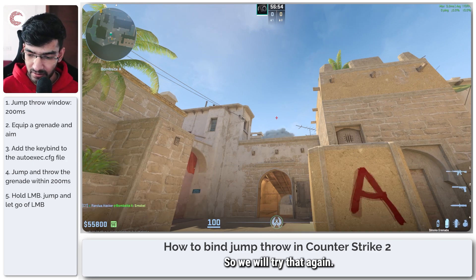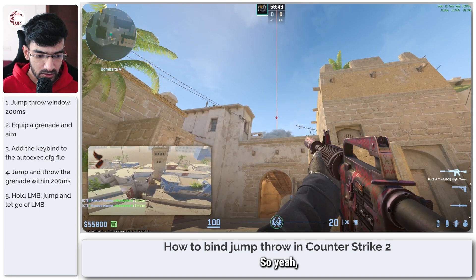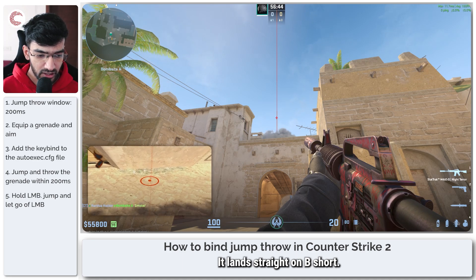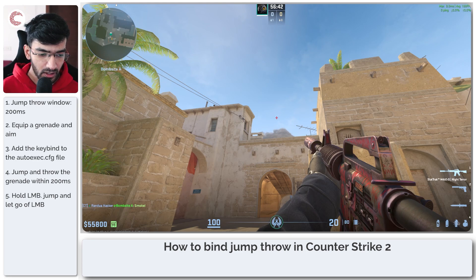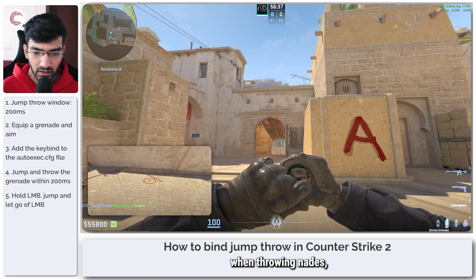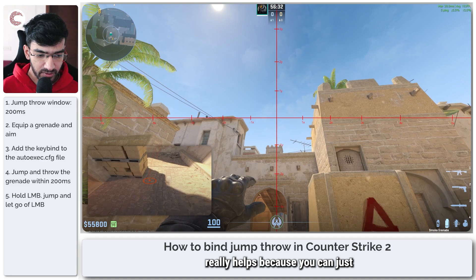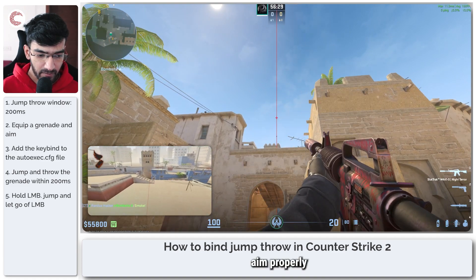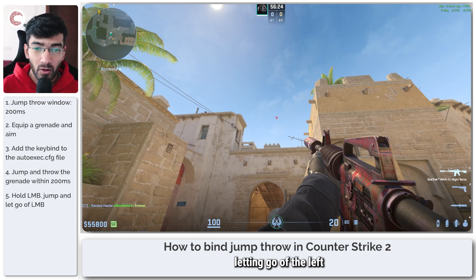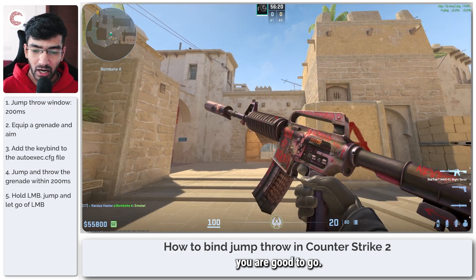So we'll try that again. This one's a little bit better — it lands straight on B short. Like I said, there is a small window that you're going to have to get used to when throwing nades. Enabling the nade reticule really helps because you can aim properly, and you don't have to be pinpoint perfect as long as you're letting go of the left click button anywhere near the peak of your jump — you are good to go.